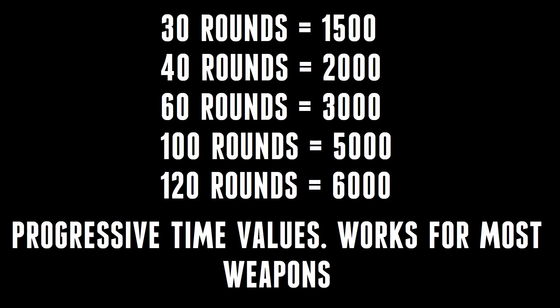Identifying the right time value can be tricky. For most Modern Warfare weapons, I look at the size of the mag, somewhat halve it, and then use that as my time value. For example: 30 rounds — half of 30 is 15, so 1500. 40 rounds — half is 20, so 2000. 60 rounds — half is 30, so 3000. 100 rounds equals 5000, and so on.